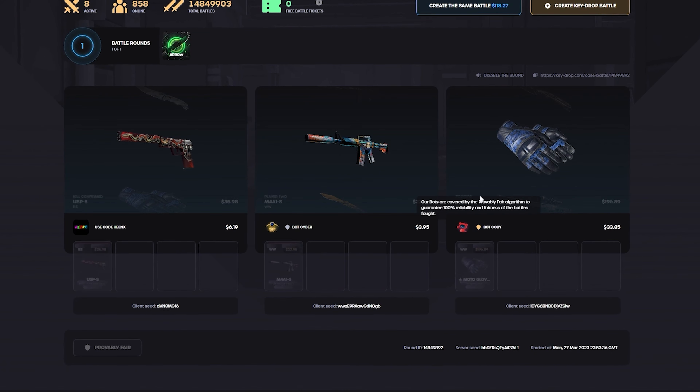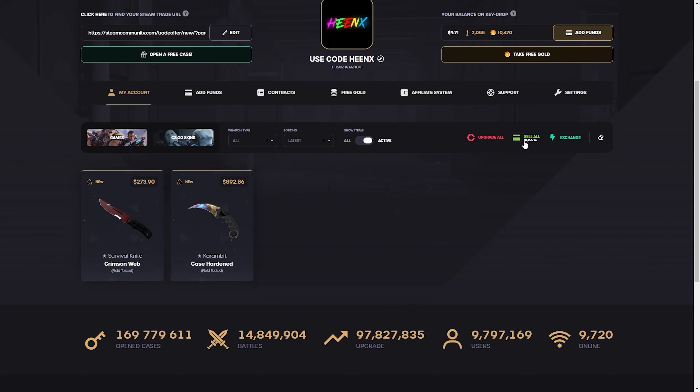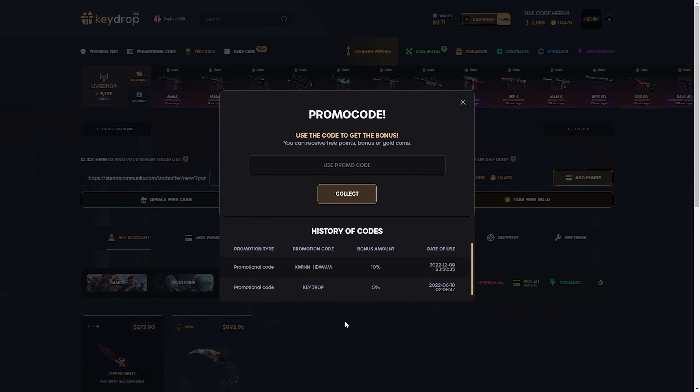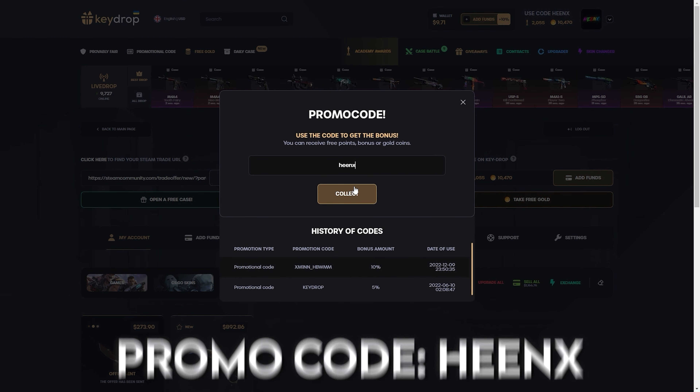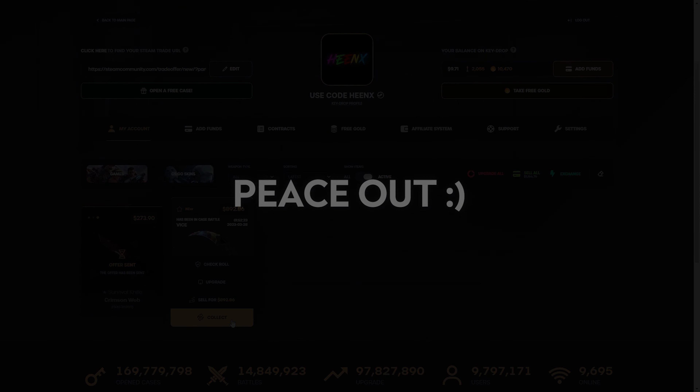Oh, this glow is much better than what I pulled before — almost $200! Okay boys, it was a very short video but this looks pretty good actually. I don't want to change or sell these items. We are at more than 2x the balance we started with, so I think we can stop here. Once again guys, if you want to play on the website, go to the promotional code section, type my code 'Heenx', click collect — it gives you 10 percent extra. I'll see you guys in the next one, peace out.